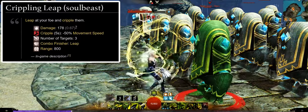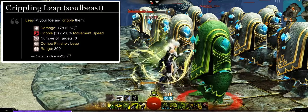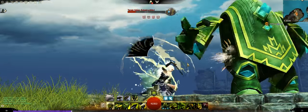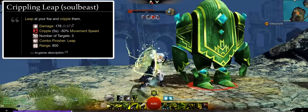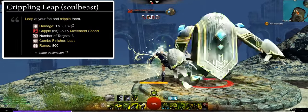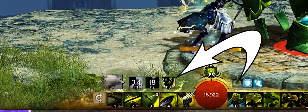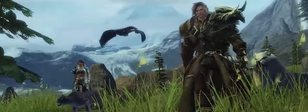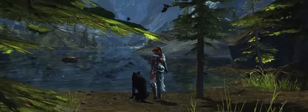F1 will be Crippling Leap, which is a combo leap finisher with an 800 range that deals flat damage and inflicts 5 seconds of cripple on up to 3 targets. Your F2 skill will be Brutal Charge, again a combo leap finisher that can affect up to 3 targets and is also a hard crowd control 2-second knockdown with a 400 range. The F3 element of the Soulbeast meld mode is entirely dependent on the individual canine pet you have selected.